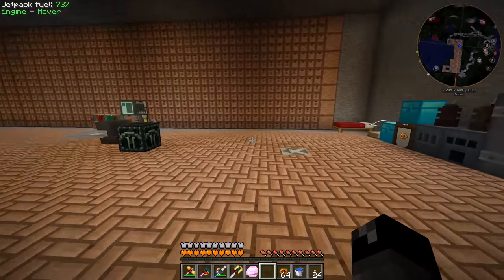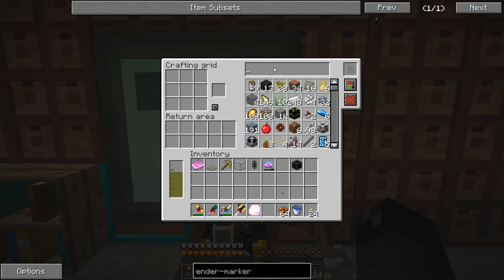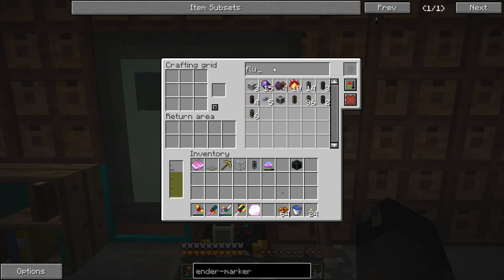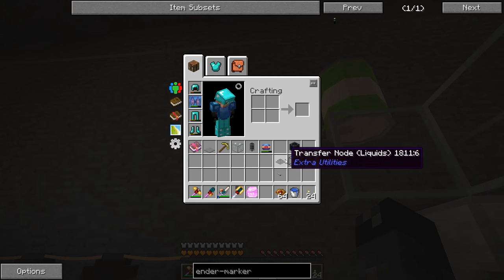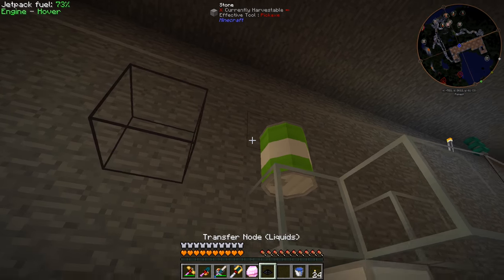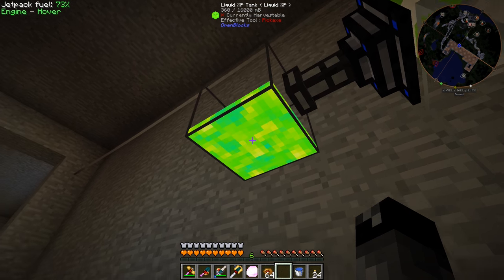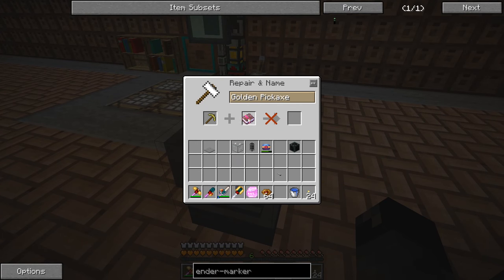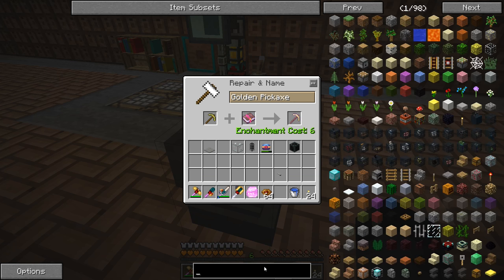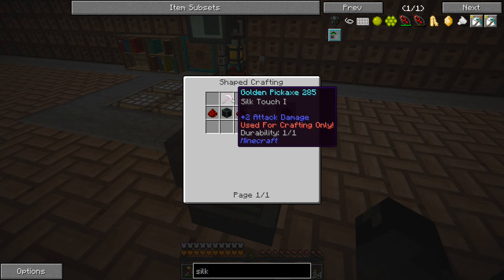I just need six levels, so I'll use a transfer node into a tank like we did previously — right-click to fill up, that's six levels. Golden pickaxe plus the Silk Touch book in the anvil — there's the Silk Touch pickaxe. Let me double-check that's actually a golden pickaxe with Silk Touch I — yep, cool.